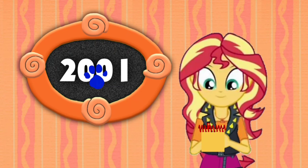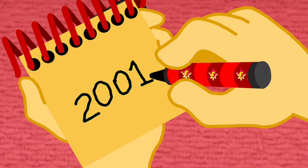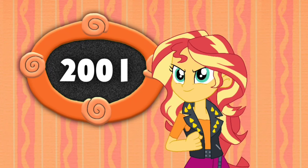Okay, so, the year 2001. Let's draw a two, a zero, another zero, and a one. There, the year 2001. We have all three clues to figure out what GameCube game Blue wants to play. It's time to sit in our thinking chair!